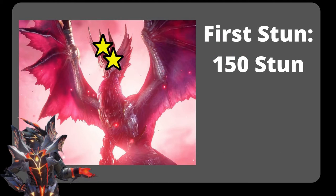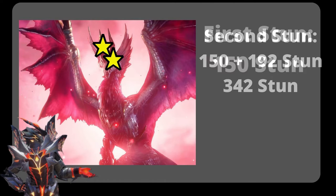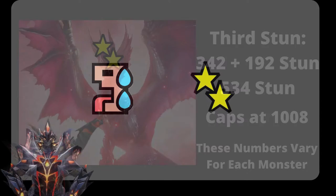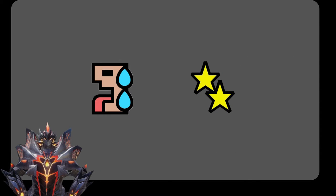Here's an example. The first time you stun Malzano, you need to apply 150 stun. The next time you need to apply 150 plus 192, so 342. The time after that will be another 192 on top of that, so 534. This does eventually cap when it reaches 1008. But the main takeaway is that every time you trigger stun or exhaust, it will be harder to trigger it the next time.